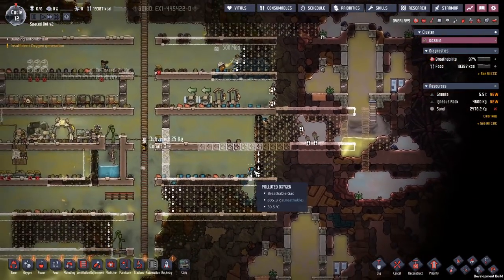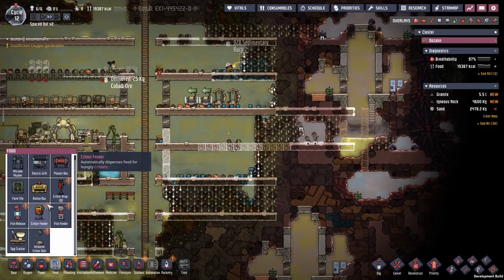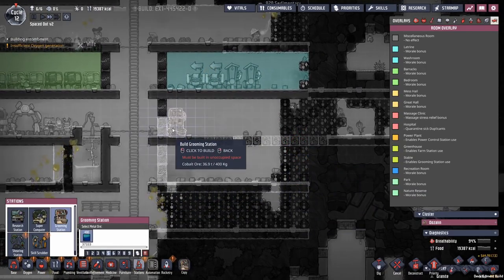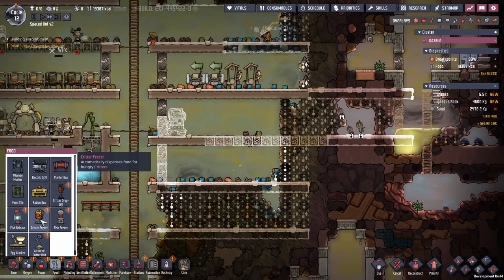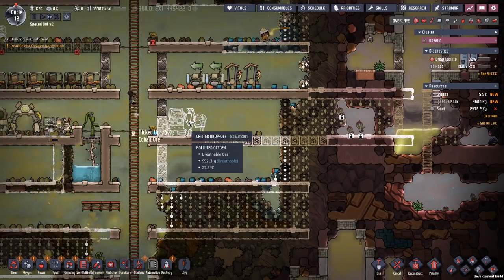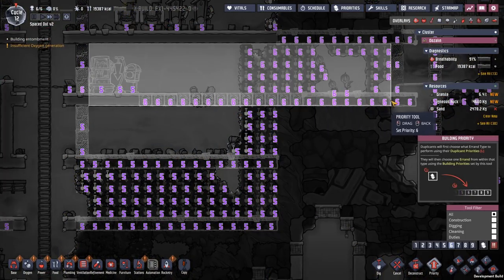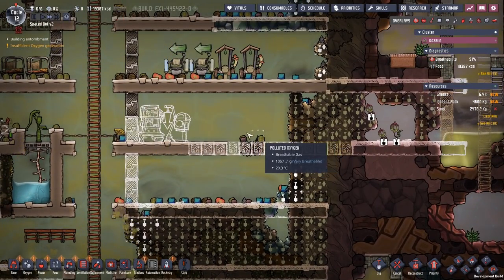We want to get a spindly grub fruit, but first we can start establishing our range. I have a tutorial on ranching. First it's a station - a grooming station, that will be on this location because it's the shortest walking path. A critter feeder and a critter drop-off - those are the things I need here. And then I need some farm tiles. I'll also make these priority six so they actually get built, and that's what we need in order to make it an actual ranch.